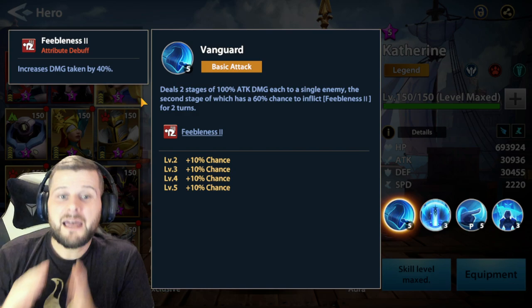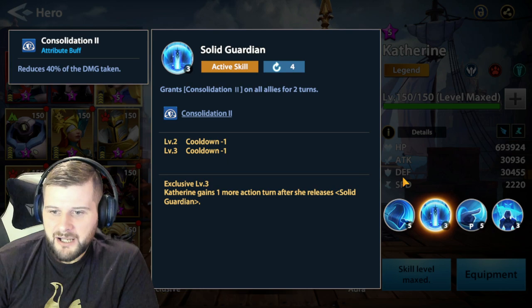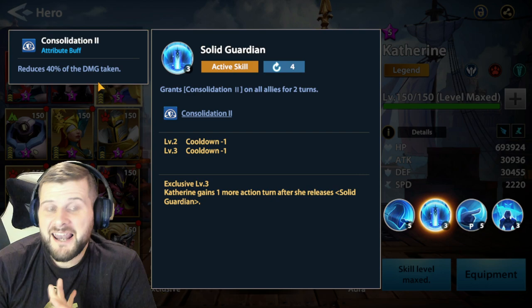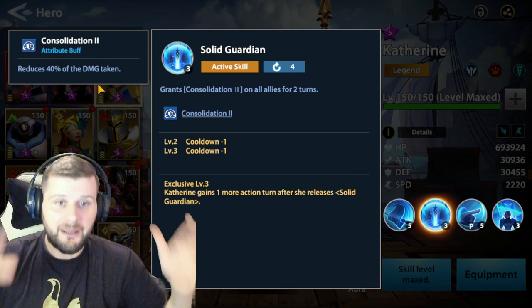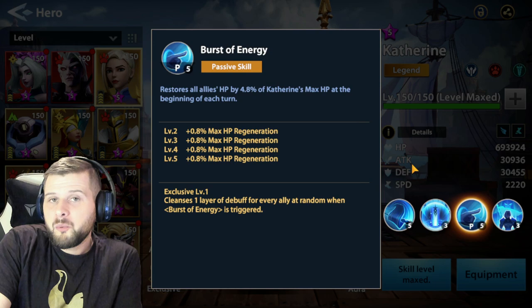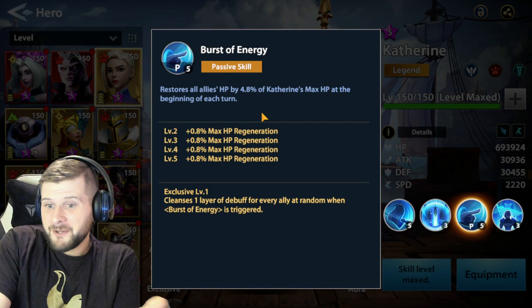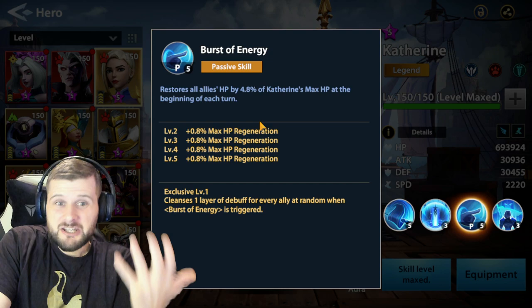Her second skill is an active skill — it grants Consolidation 2 to all allies for two turns, which means everyone takes 40% less damage from all sources, not just direct damage, so that includes DoTs as well. Her exclusive three is a mega one we'll talk about in a moment. Her passive restores allies' health by 4.8% of Catherine's maximum health at the beginning of each turn, which is especially strong at exclusive three when she gets an extra turn, and it's a double whammy with Recovery Horn Aura.